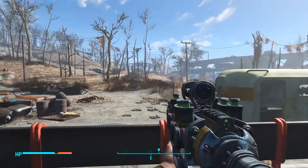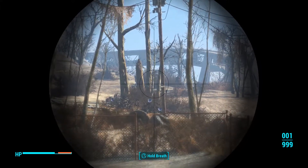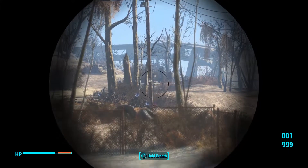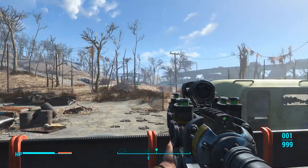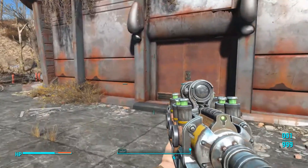For whatever dumb reason he heads down to a settlement down the road here. You can see him off in the distance — he heads down to Greyguard, hangs a hard right, and gets stuck on a truck. And literally he just sits there doing the Michael Jackson moonwalk for all eternity.